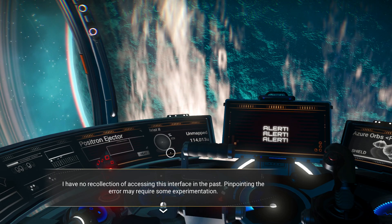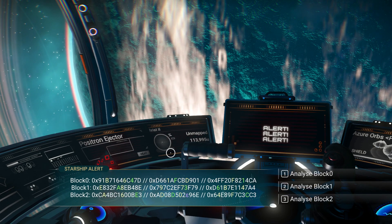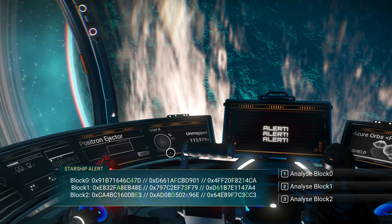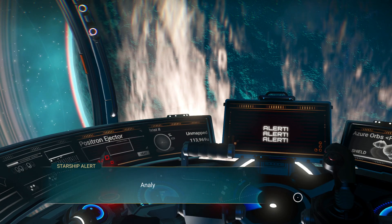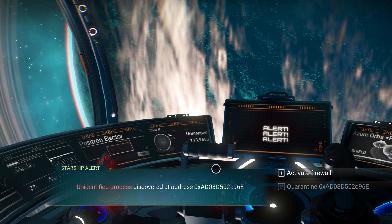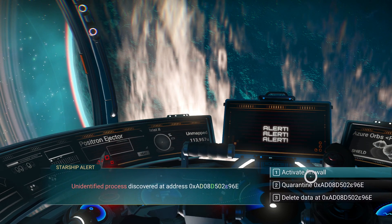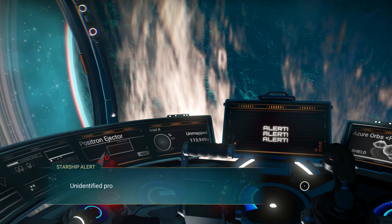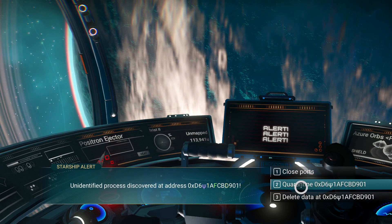I think we should analyze block two - it's the only one with a Greek character symbol in purple in it, none of the other lines are different. Analyzing... unidentified process discovered. I watch Sesame Street - I know how to spot the different thing. Let's quarantine it and see what happens. This is scary - this is too meta, like real life scary. I would hate to be in this position in real life with my computer or phone.